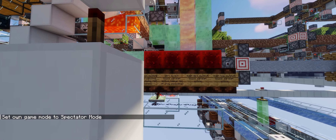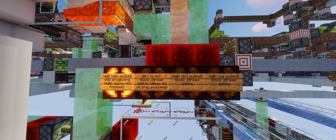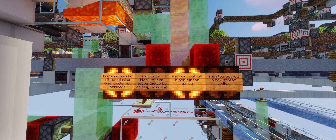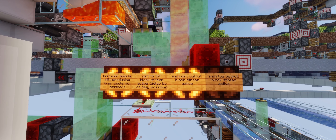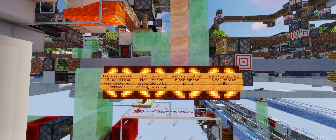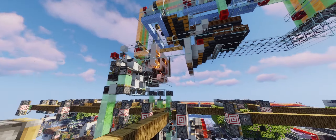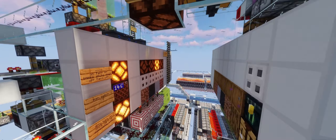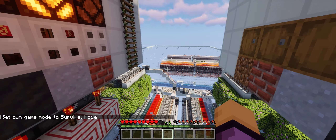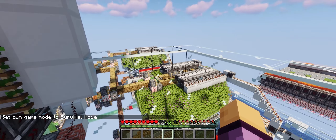These four redstone lamps indicate which part of the farm is currently active. Now the last module of the farm, the fourth one, is producing. As long as at least one of these redstone lamps is activated, parts of the farm are still running. This means you cannot leave the area nor change the farming mode. When the farm is turned off, it takes a little bit of time until it is completely shut off — new blocks are still being produced.